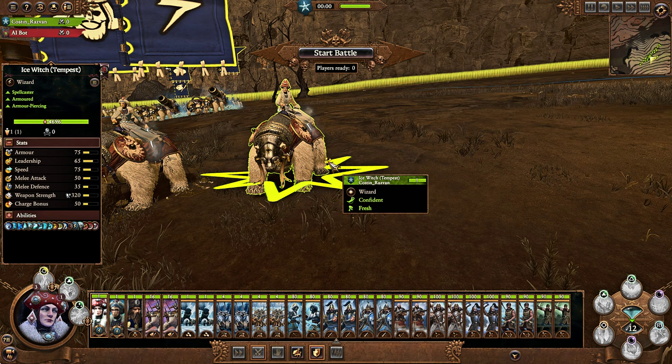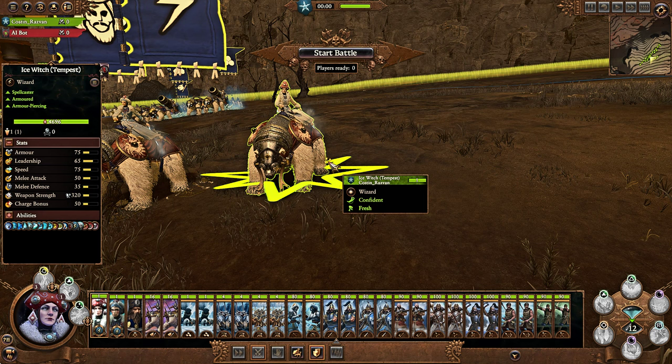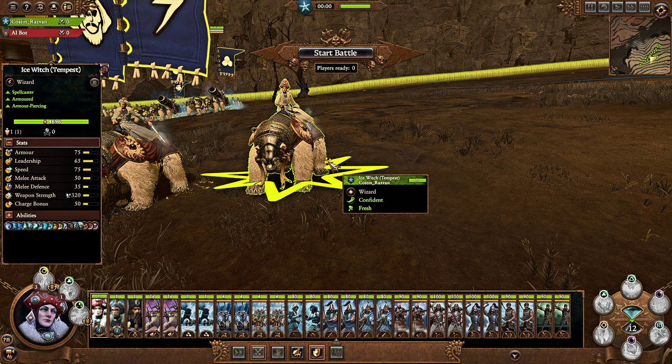My recommendation: if you're playing a Kislev campaign, start one as Katrin in either Realms of Chaos or Immortal Empires, level up a bunch of Ice Witches and Frostmaidens through training, or do the same as Kastalten. Have a bunch at rank 1, save them up, then load them in a campaign where you want to use them. Anyway, that's all there is to say — Kostin signing out. Don't forget to subscribe, like, enable notifications, and stay tuned for more.